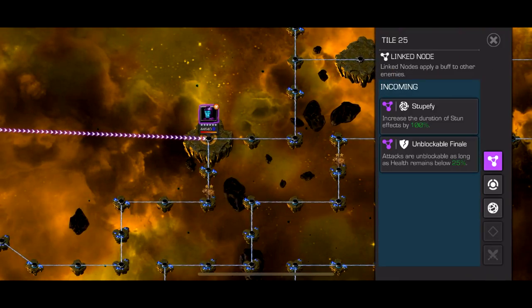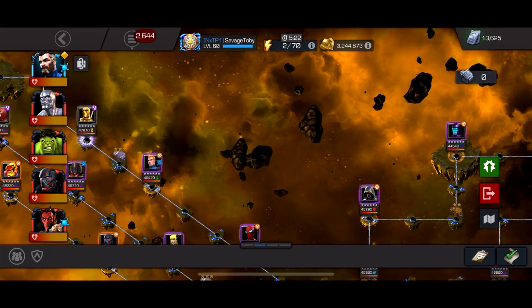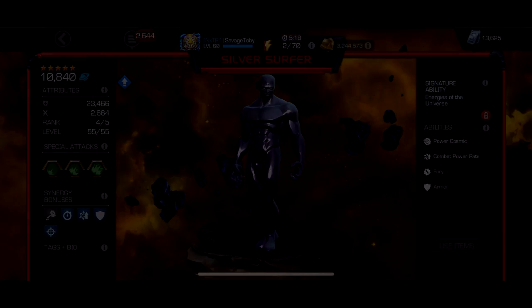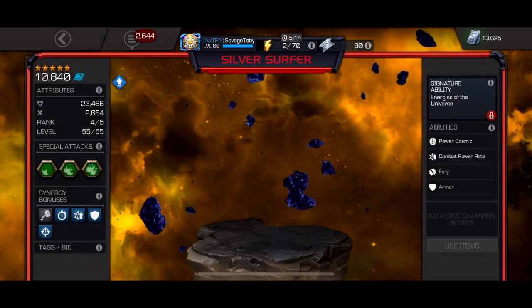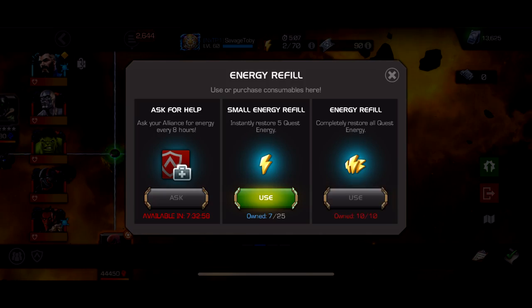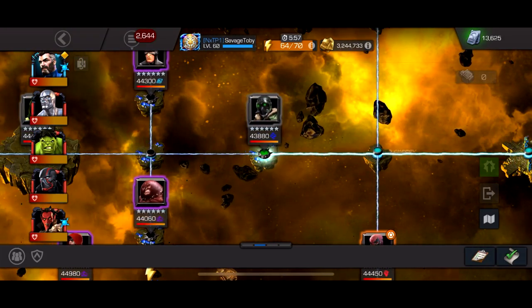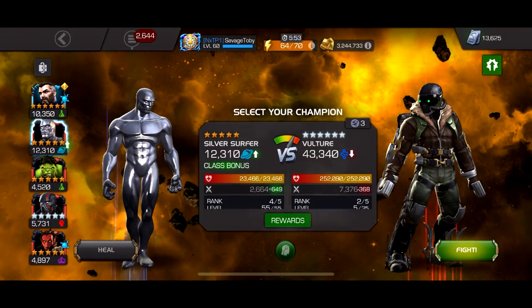We're going to do the unblockable finale path — we can do pretty much all the fights until Human Torch. Let me check if I'm incinerate immune... we don't take damage on incinerate, so that's actually pretty cool. I've literally never used Silver Surfer so I don't really know the ideal rotation for this guy. I think just start with a heavy attack.